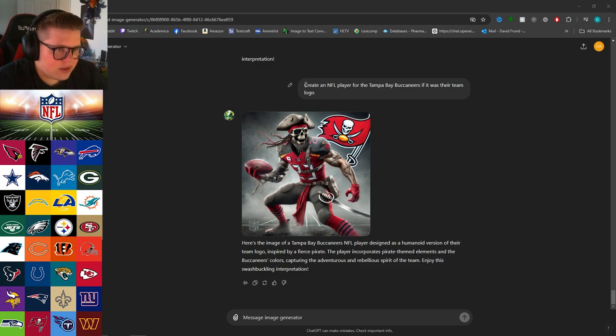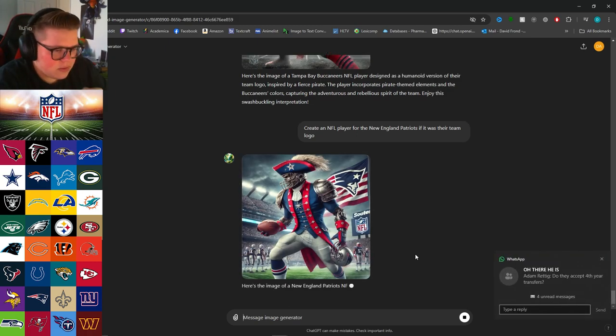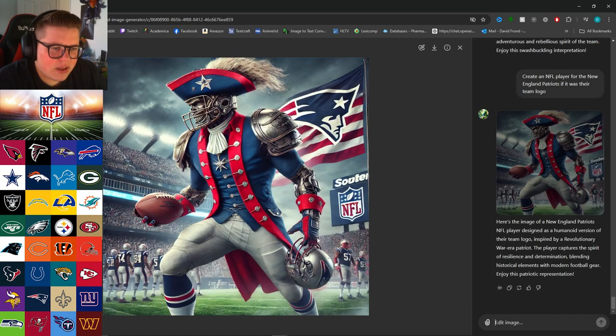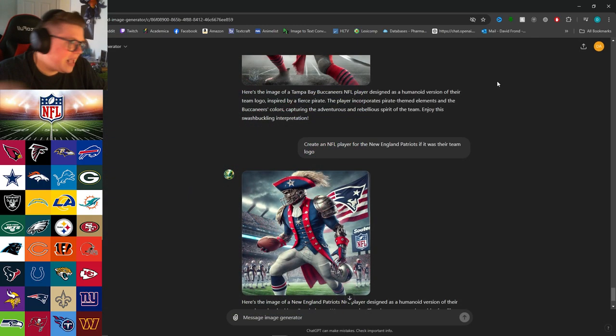Let's do the New England Patriots. What type of patriot is it? They better be showing me either a George Washington or something along those lines. I better see something hella patriotic right now. It's got the little tuft of hair, it's got America — I feel hella patriotic right now. I wish it was a little more human. If I saw this in the middle of the night I would soil my pants. But it's not the worst thing in the world.